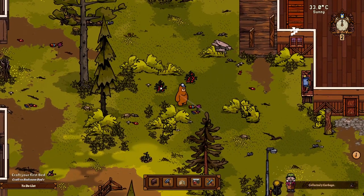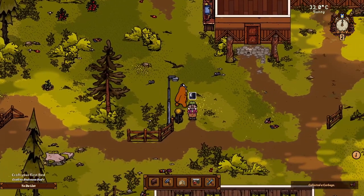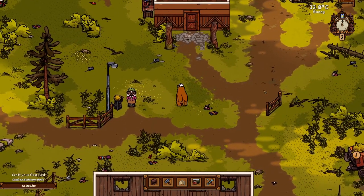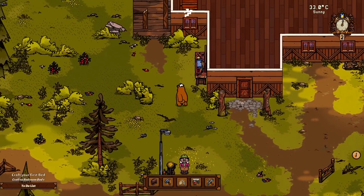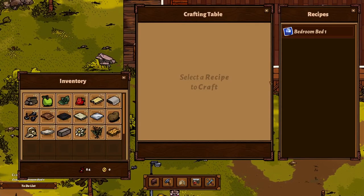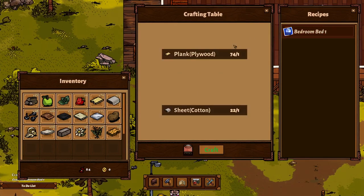We're basically managing a little resort here. I've met Barbara — here she is — and she's been telling me to go around and collect things and do all sorts of stuff, but this is where things start properly. She's introduced me to the workbench, good old workbench, and we need to make ourselves a little bed. I've only got 74 planks — I've been a busy bear — and also a bit of cotton.